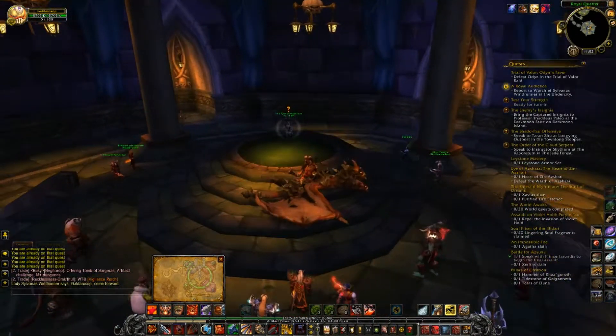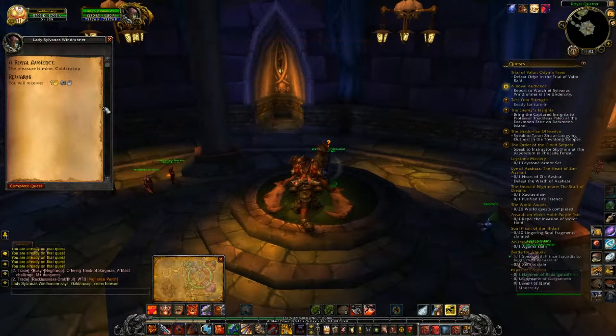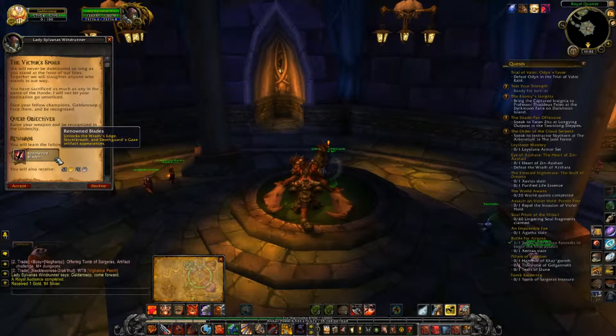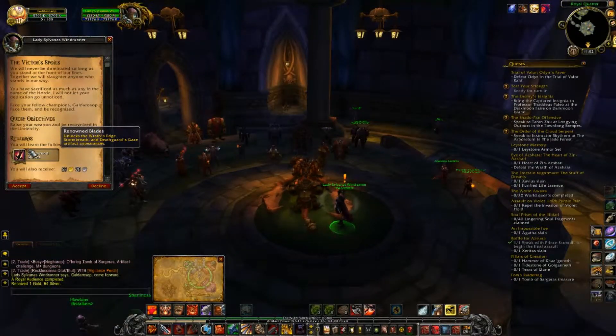I'm gonna close up this inventory. And here we go. We get one gold and 94 silver, which is actually a really bad drop. But let's see - it's the Victor's Spoils. You can pause the video if you wish to. And 'Rise your weapon and be recognized in the Undercity.' It unlocks the Rut's Edge, Storm Breeze, and Death Guard's Gaze Artifact Apprentice.